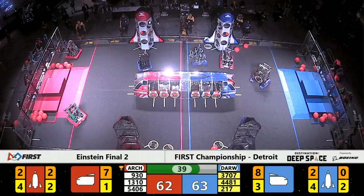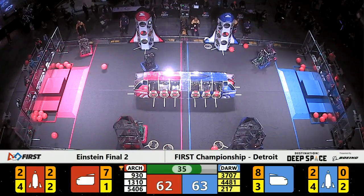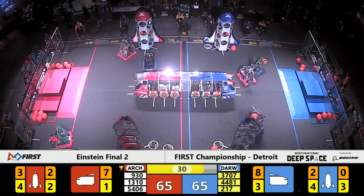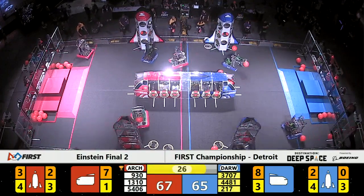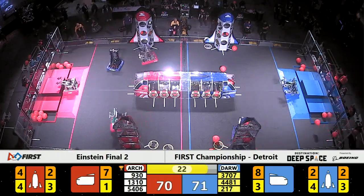Blue still holding on by one point. McWanigo Bears go for some cargo, accidentally throwing it across the field. Our endgame warning sounds, and we are all tied up — 65 points apiece. Celtex is up three more points for the Red Alliance.